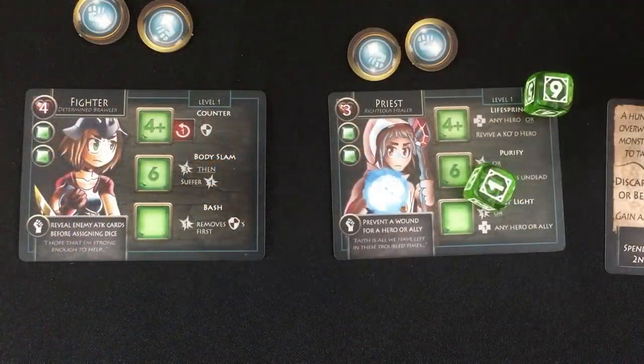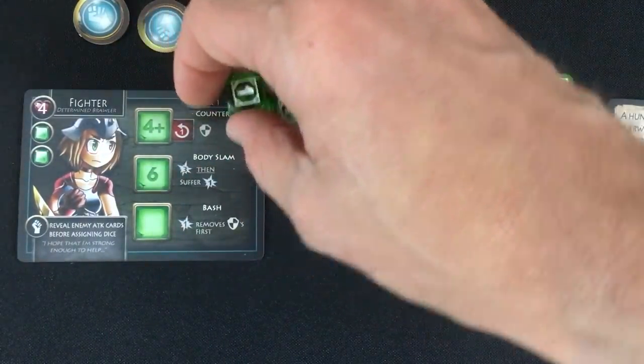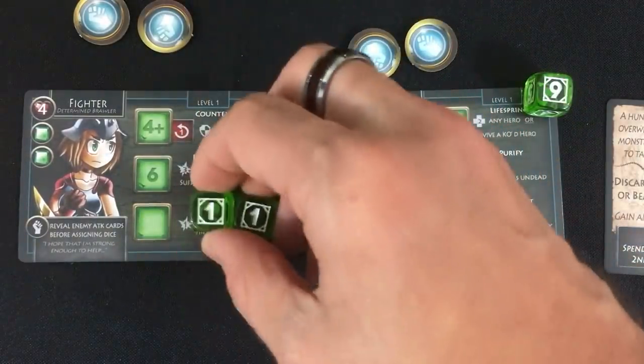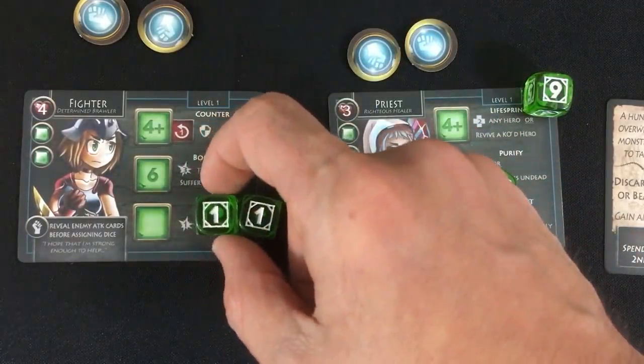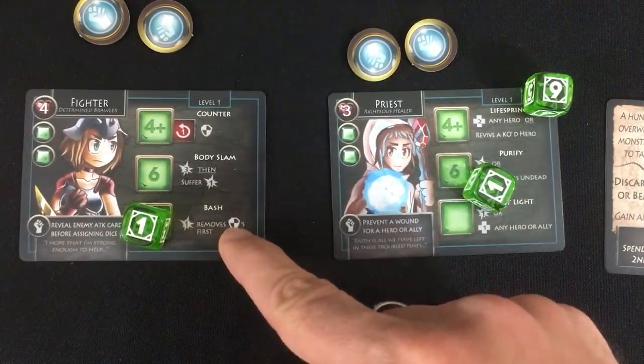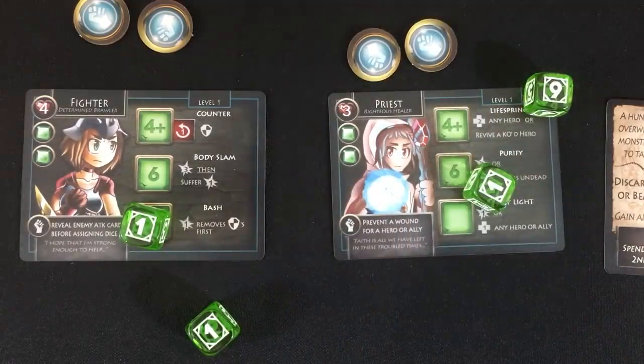Let's jump right into it. Priest gets a one and a six; fighter gets a one and a one. I don't think we need to use the fighter's ability this turn — the chances of actually getting hit are pretty low. I think the fighter is going to clearly do his bash. This says it does one damage but first removes any shields the enemy might have.